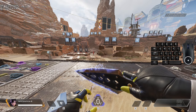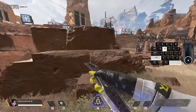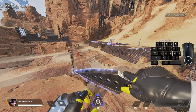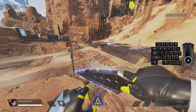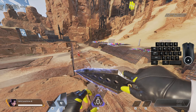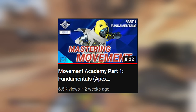Apex Legends is a game that gives you very useful tools to traverse the map and engage in fights in thousands of different ways using these tools for movement. Today, we're going to help you learn how to get better at movement by discussing the three basic tools for you to manipulate the various environments to your advantage. This is part 2 of my movement guide series. If you haven't watched part 1, be sure to check it out in the top right or in the description or the pinned comment.